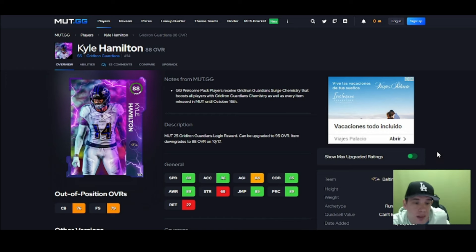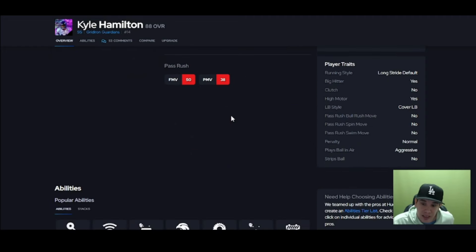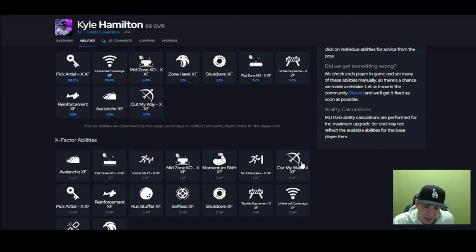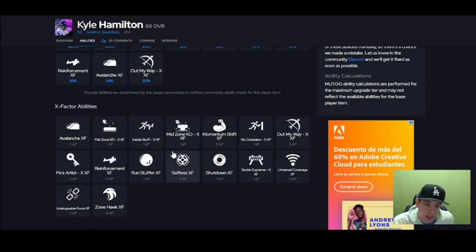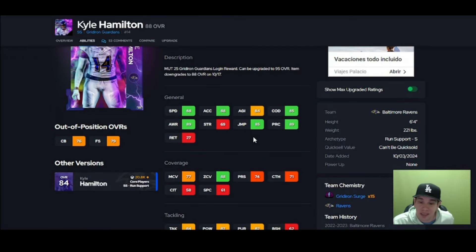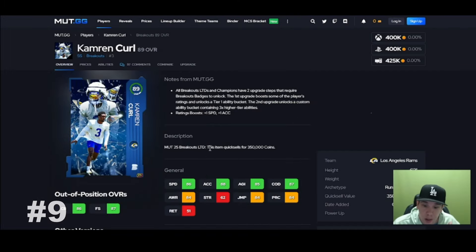Keep that in mind — if somebody's just throwing jump balls all game, like with Metcalf, this guy's gonna be great. But he didn't even hit the highest threshold, which is 90 zone — that's not good. You can't put him in man, he's gonna get toasted. He doesn't get any X factor abilities down here. These are just X factor abilities, so keep that in mind: he's missing abilities, he's missing agility, he's missing man coverage, and he's missing 90 zone.